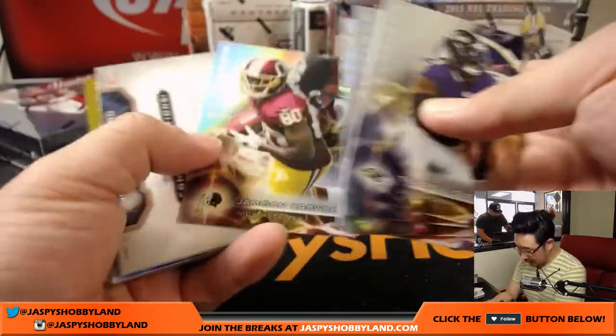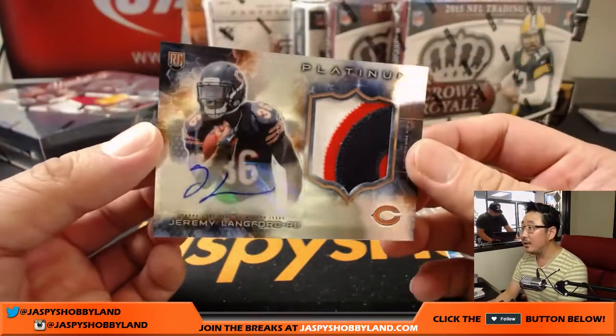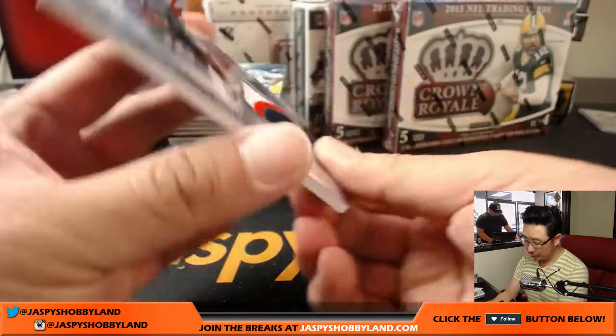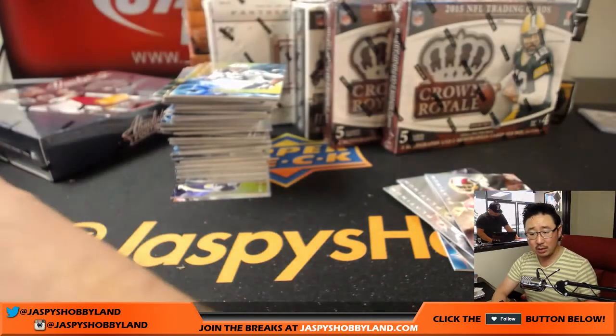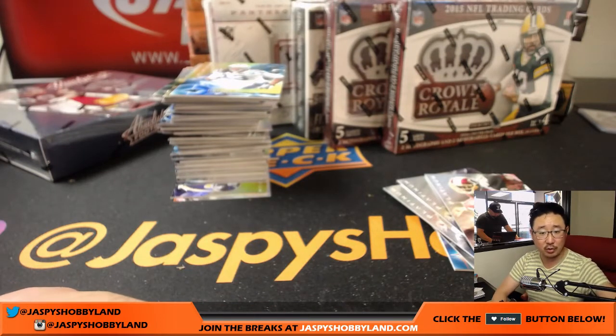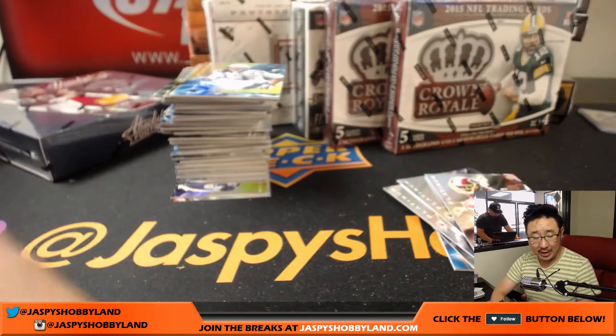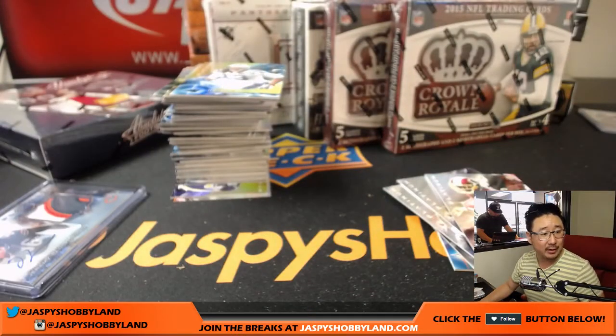Those are X-Fractors. The gold ones aren't numbered, and this Jeremy Langford is a hit — nice three-color patch and auto Jeremy Langford for the Bears. That'll go to Brad Cook. Oh yeah, I have a wraparound pick. I have four picks until my turn — who should I take? I need a wide receiver three. My options: Willie Sneed, Tyrell Williams, Cameron Meredith, Eric Decker, Kenny Britt, Randall Cobb, Dante Moncrief, Adam Thielen, Jordan Matthews, John Brown, Marvin Jones.